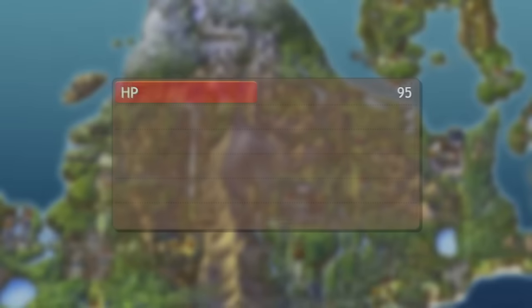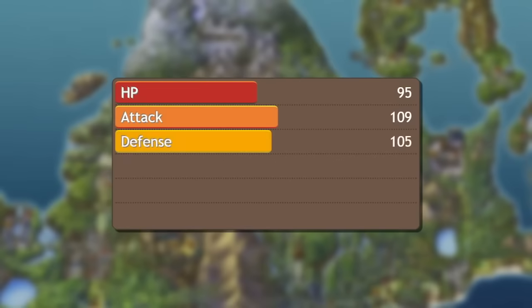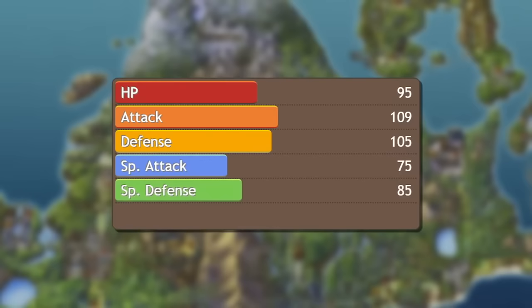The stats themselves are pretty simple. HP is pretty self-explanatory — just how many hits you can take before losing a battle. Attack is your physical attack damage. Defense is your resistance from physical attacks. Special attack is how much damage your non-physical attacks will do. Special defense is your resistance against those. Speed determines who goes first in a battle — higher speed stat wins. If it's a tie, it is a coin flip.